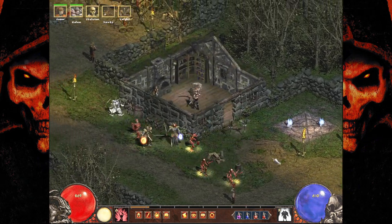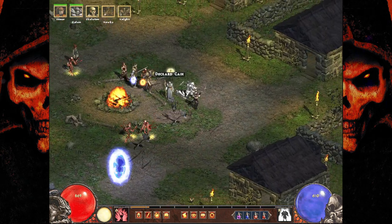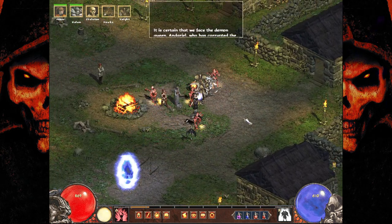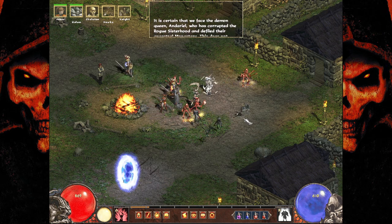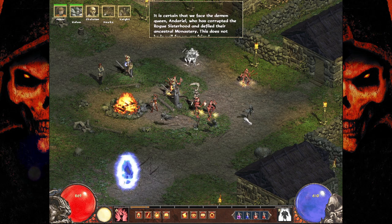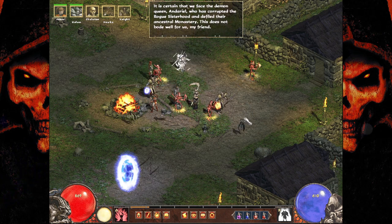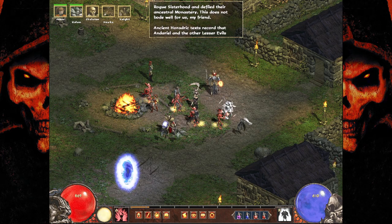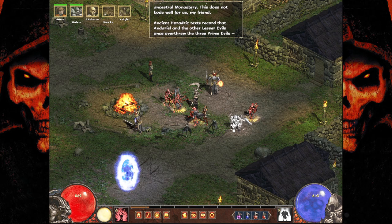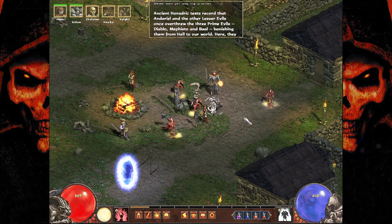Alright, sweet — let's just head back in there. Deckard Cain, what up? It is certain that we face the demon queen Andariel, who has corrupted the rogue sisterhood and defiled their ancestral monastery. This does not bode well for us, my friend.